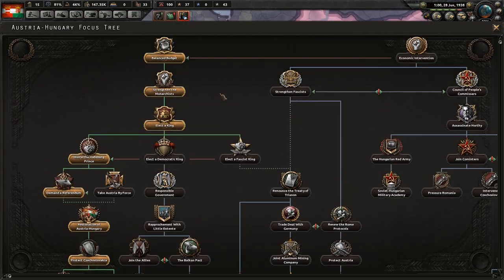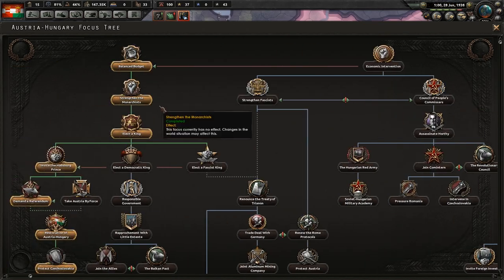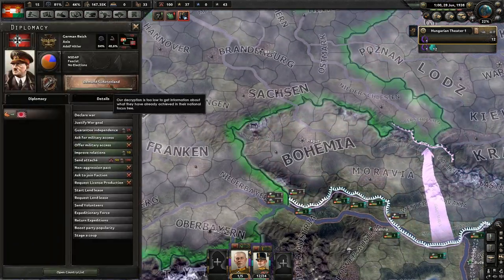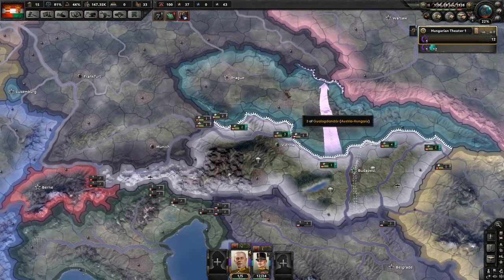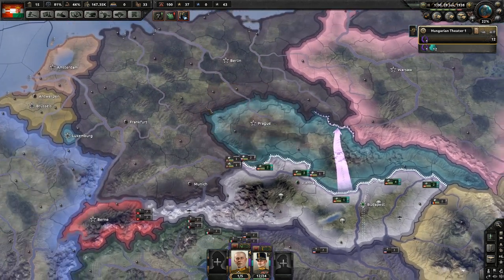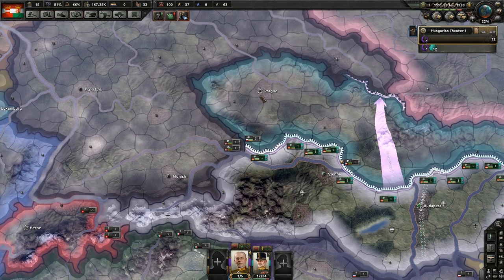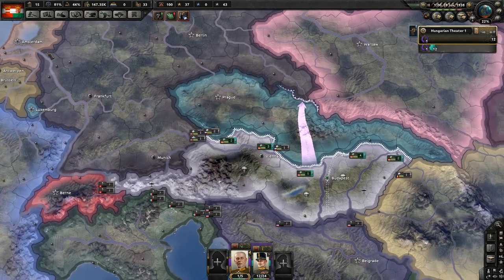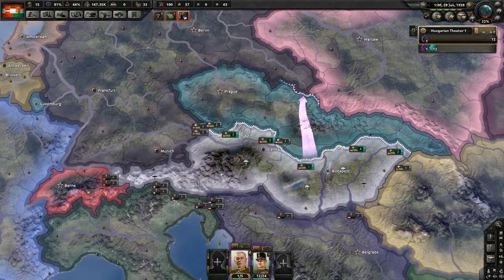The first thing you need to do is skip a focus. You don't have to skip the first focus unless you really want to — I went for secret rearmament first, then skipped the next focus, so I'm one focus behind everyone else. The reason you have to do this is because you need to be one day ahead of Germany. That's why my focus is done and theirs is one day away from completion. Your event has to fire first, because Czechoslovakia will always answer Germany's event first. You need them to accept the terms of your event and annex them, or Germany will still get their war goal — Czechoslovakia cannot exist anymore, or this will not work. Being one day ahead means your event will fire first.